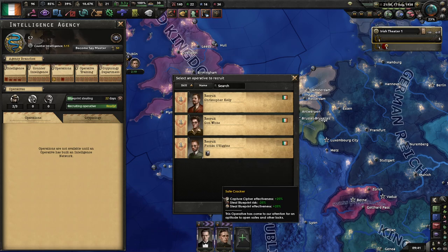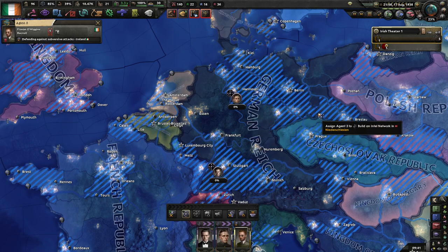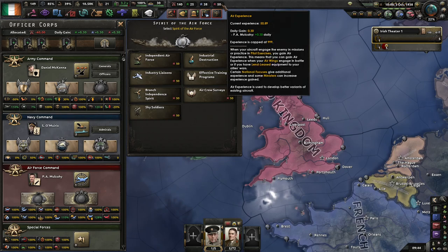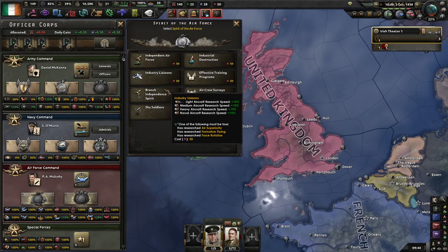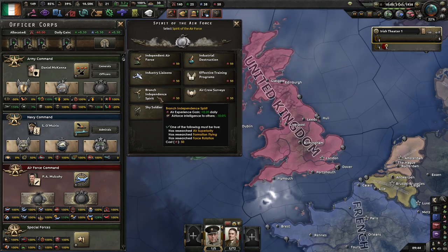We have a safecracker. At this point, once you've got three agents, put them to work in Germany and spread them out as much as you can, and get a nice overlap there. You should probably have at least one air doctrine and enough XP for spirit of the Air Force. The only one that's really worth going with here is Branch Independent Spirit — that will give us a flat 0.2 air experience gain per day, and we're already getting 0.3 from our Chief of Air Force, so it's a bit of a no-brainer.